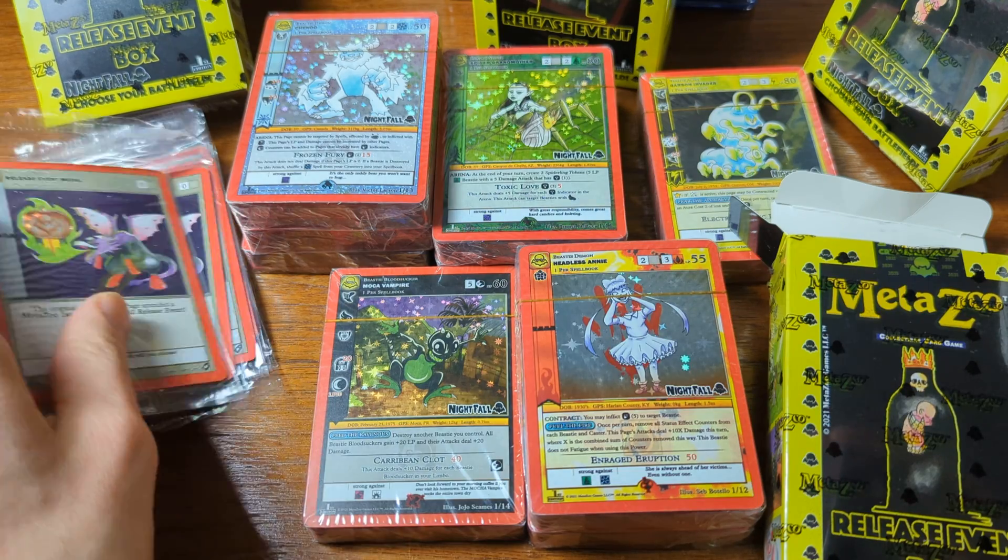We've got 9 of these, 1 in each box. We've got the first 5 — there's only 5 of these so I got them all. I only got 1 of this one and this one, but I got all 5 in the first 5 boxes. Epic — that's what you want, it's what everyone wants.